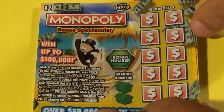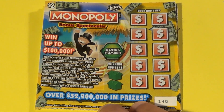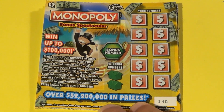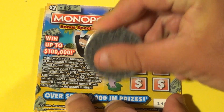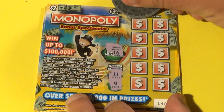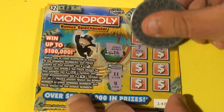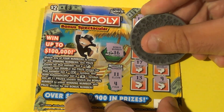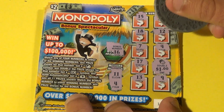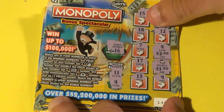On to our $2 tickets. Same deal — match the winning numbers or the bonus number. Mr. Monopoly wins double, the cymbal wins $200, and the money bag wins all 11 prizes. Overall odds are 1 in 4.39. First ticket: winning numbers are 11 and 4. Bonus is 16 — we have 15, 20, 18, 12, 7, 4, 17 — and we've got Mr. Monopoly for double! Matched a 4 — that's $2, doubled up to $4. Break even, but a double-up win.